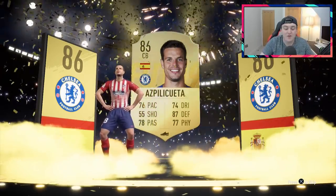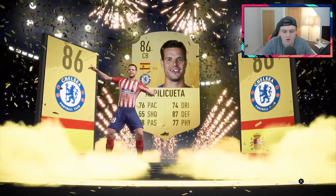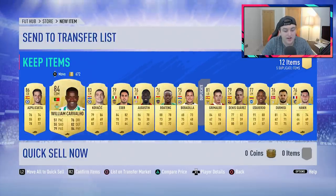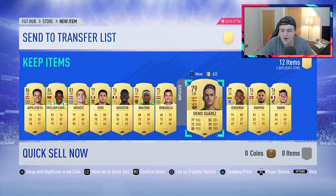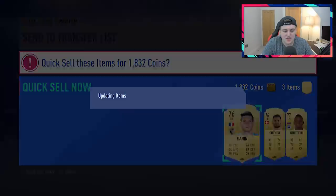34,000 coins — pretty decent. I would have loved for that to have been Ramos. I don't think Ramos is in these packs as they want UCL players. We also get William Carvalho and Kovacic — not bad at all. Grimaldo and Denis Suarez can go to the transfer list, we'll send the rest to the club.